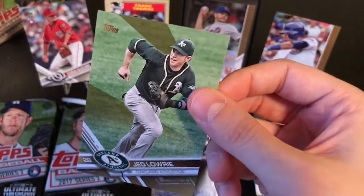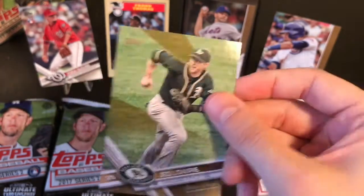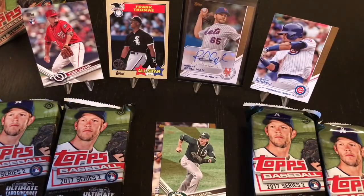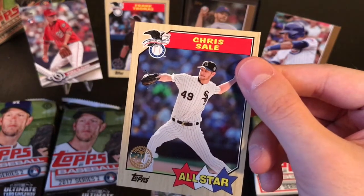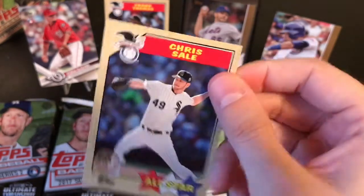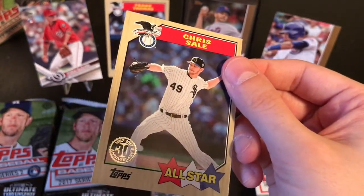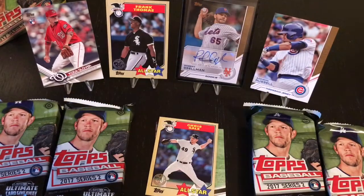Jed Lowry gold parallel - 227 out of 217. That's cool. Chris Sale in the Sox uniform. You would think for this set they'd already be ready with his Boston uniform. That's interesting.